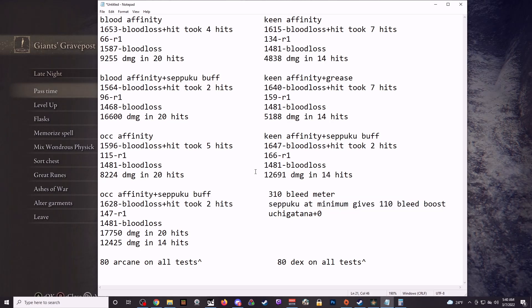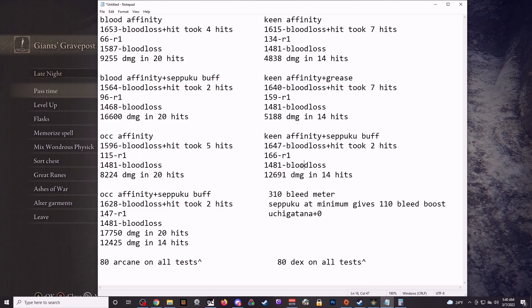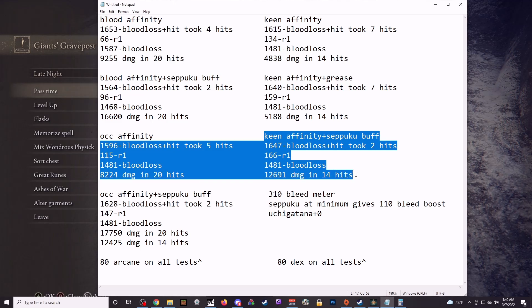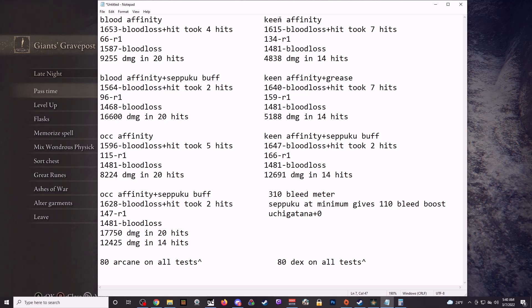So, is it worth running Seppuku? Absolutely. If the boss can bleed on a dexterity build, you have to be running this Seppuku buff — you are going to be dealing way, way more damage than just running grease with keen or just the bleed affinities. If the boss cannot bleed, you should keep your keen affinity on your katanas but apply grease instead.